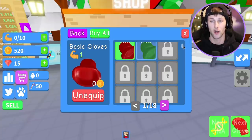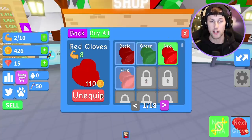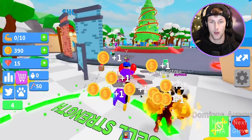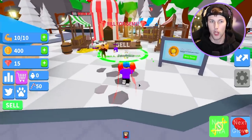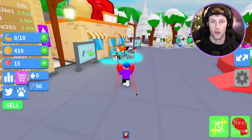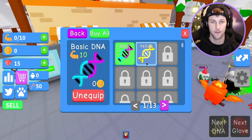That dude who was defeating the Santa boss has the green gloves. The shop doesn't show what kind of gloves we can get right away — they're only 20 coins. I'm going to buy as many gloves as I can afford because I want to rank up. We only need 10 more coins — only like two clicks and it upgrades us all the way until we have to sell. Let's go ahead and buy those pink gloves.